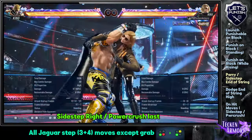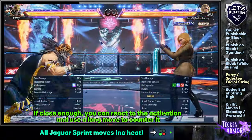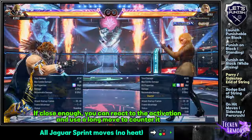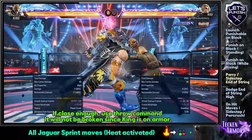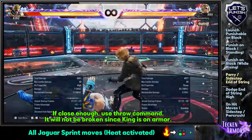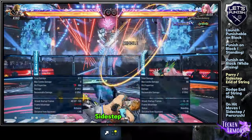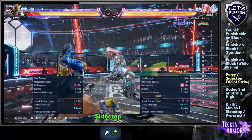This is the grab — you cannot sidestep it. For Jaguar Sprint, if you are close enough, you can react to its activation and counter King. When Heat is activated, Jaguar Sprint will be on armor. You can try a quick grab before he releases an attack. King will be so high in the air, you can react and do a sidestep and do a round combo.